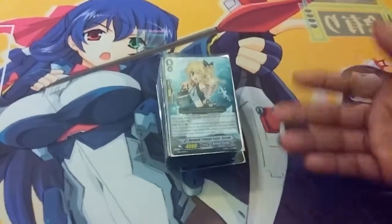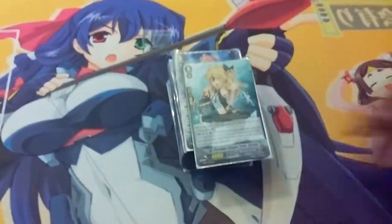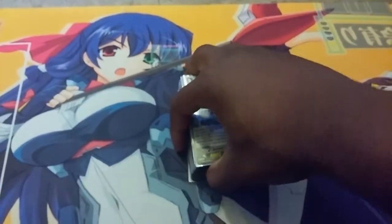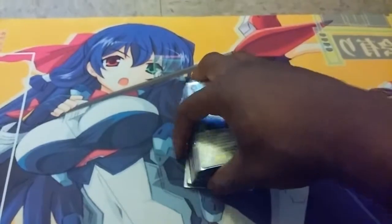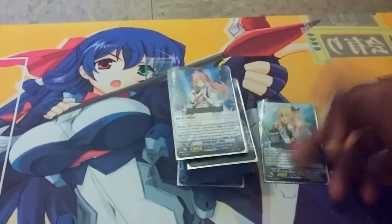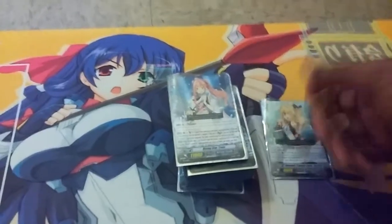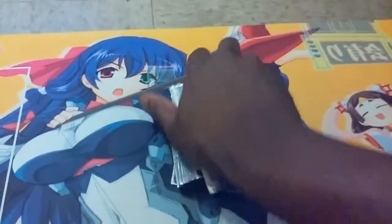Starting card — starting unit is my Shizuku. Shizuku's skill: grade 3 searcher. I love my grade 3 searches in my Bermuda Triangle build. I love my grade 3s — just like Morikawa likes his grade 3s, I like my grade 3 searches. Her skill is CB1, put into the soul, top 5, get a grade 3, pop it into your hand, and shuffle.